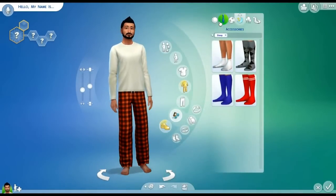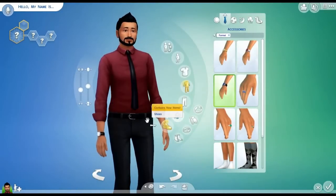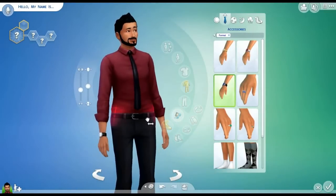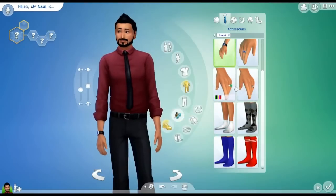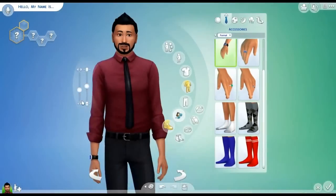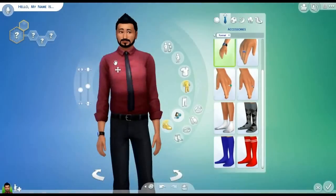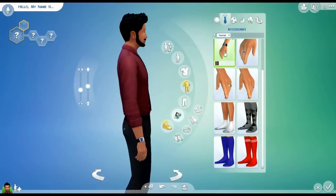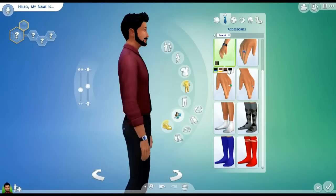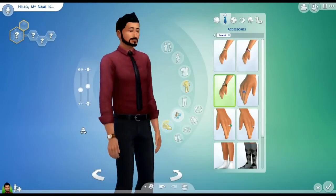And we've got accessories, so let's go into formal attire. Your hip determines things — that's interesting. We've got some rings and stuff, so let's check out the watch for our character. I think that's a really nice looking watch. They do give you a nice range of options for this kind of stuff.